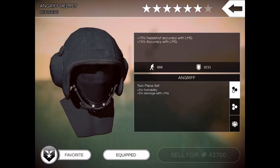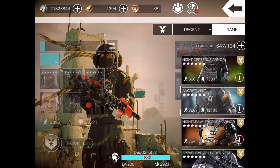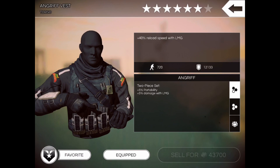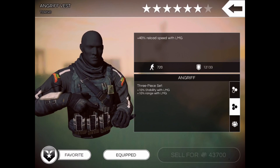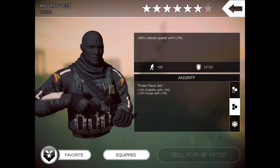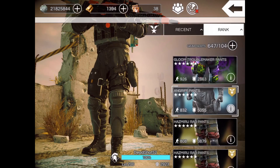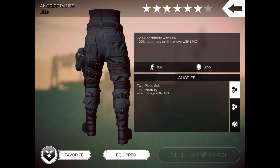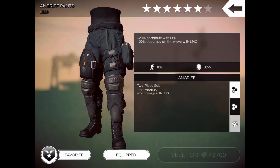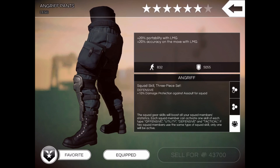Sorry, 3056 portability with the utility, and I have 2896 portability with the Angriff. The stats for the head are 15 headshot accuracy with LMG, 15 accuracy with LMG, two-piece set 5% portability, 5% damage with LMG. The chest has 40% reload speed with LMG, 10 stability with LMG, 10 range with LMG — that's the chest two-piece set. The legs are 20 portability with LMG, so 25 portability for the full three-piece, and 20 accuracy on the move with LMG.